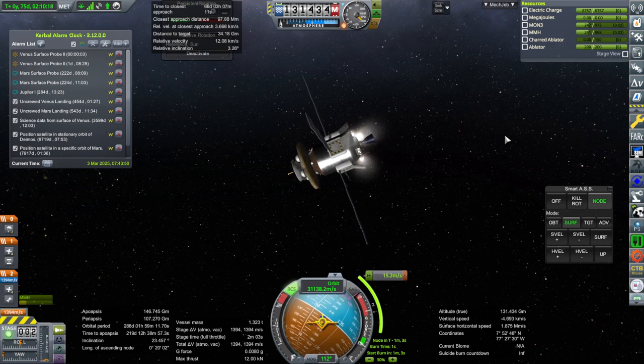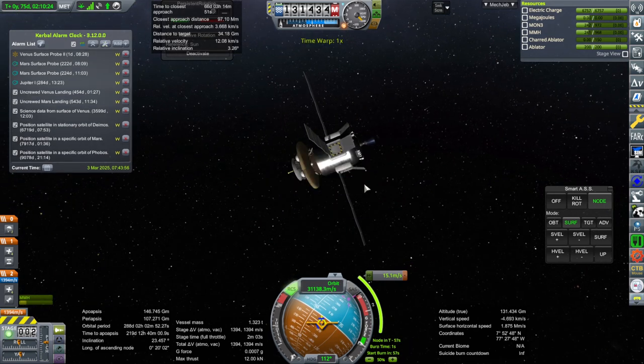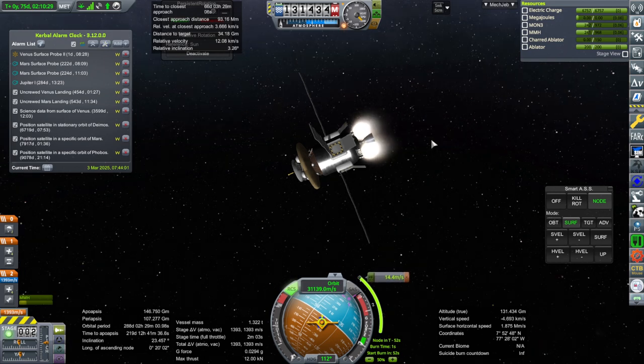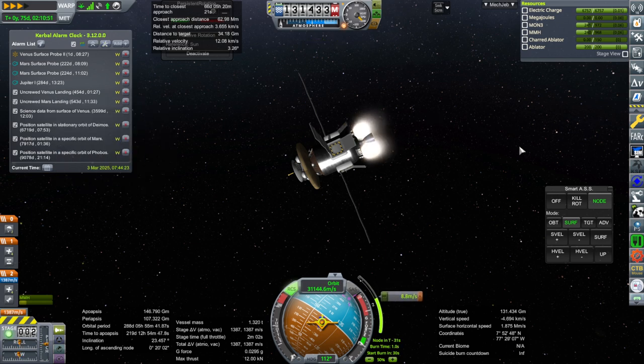It'll be the same setup that we had before, except we're not picking up the Kerbals from lunar orbit. We are not going to be using a rescuee in order to do the mission. We'll intend to do the mission, pick up the contract, take that risk, and see what happens. Of course we already have some risk with these missions because we do have the uncrewed Venus landing contract and uncrewed Mars landing contract. So this is sort of make or break time for our space agency.